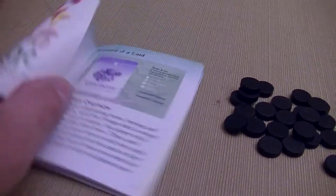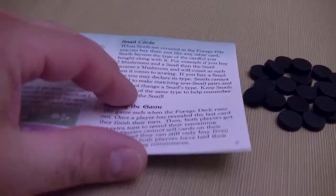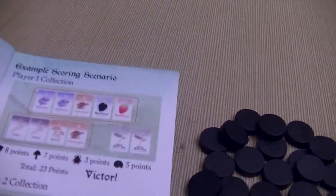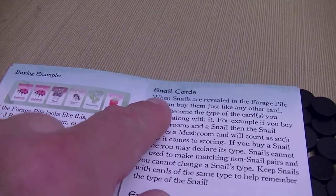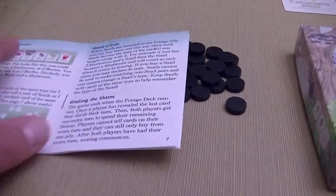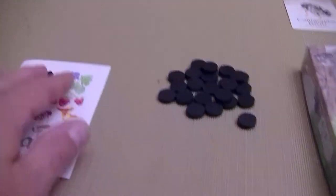It's a very simple rule set. The rule book is only a handful of pages long, with plenty of illustrations that tell you how to play, how you're going to score points, specific rules on the snail cards, how you're buying and selling cards, and how the game ends. A very simple rule book — they'll have you up and running in no time.